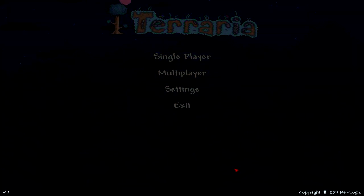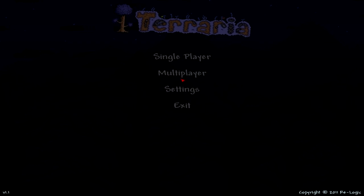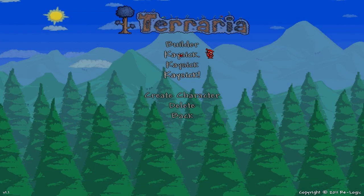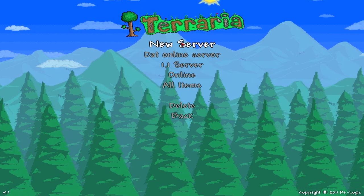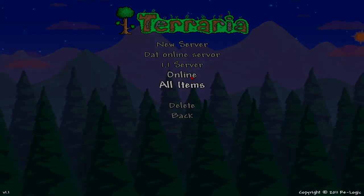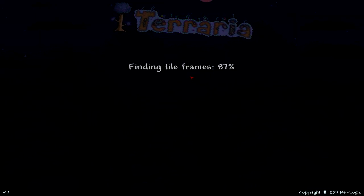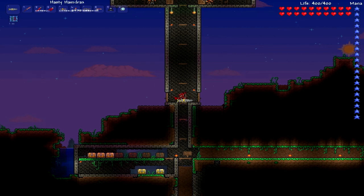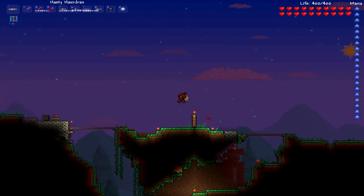Hey, what's up YouTube. I'm going to show you what statues actually have powers once you activate them with a wire and a pressure plate. I'm using my hacking account. I keep using this character because it's harder to actually get all these. I only use this for demonstration — I actually don't cheat in the game. I think cheating makes this game die really quick.